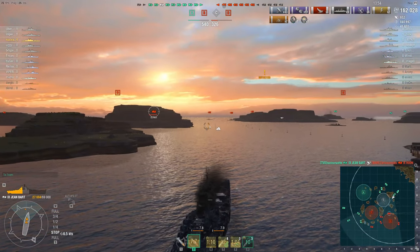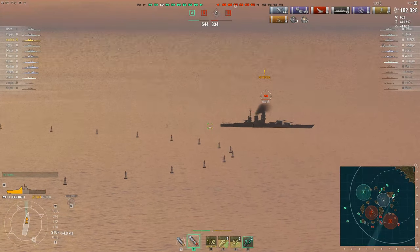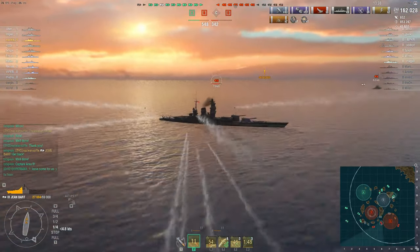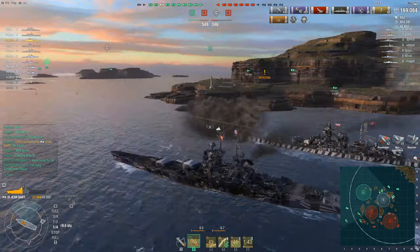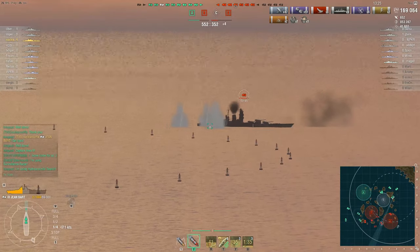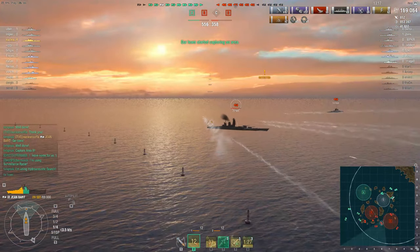That's already 9 citadels and 162,000 damage. Enemy Azuma is spotted. Shots away — we've barely had a moment to draw breath in this game so far, with four kills in as many minutes. And the assault continues. Enemy Jean Bart spotted in the distance. Shots out again on the enemy Azuma — he has changed direction and is now beginning to push forward.